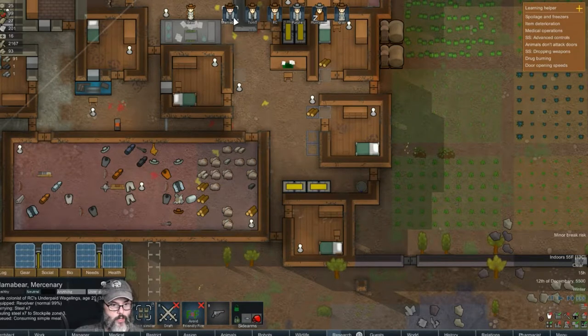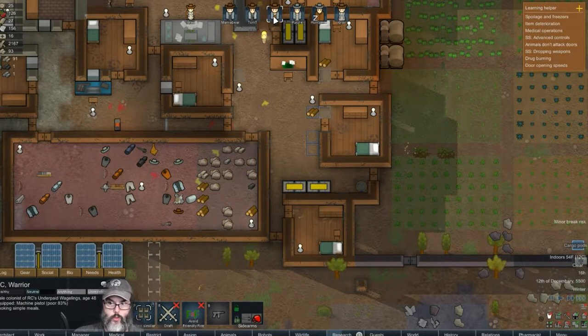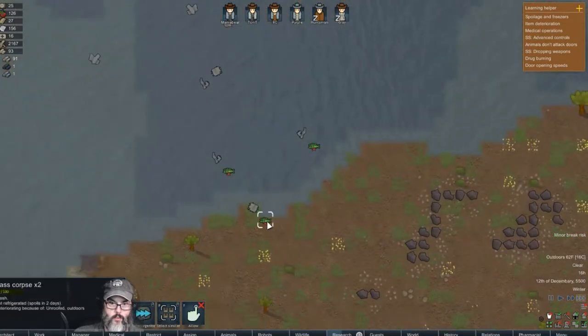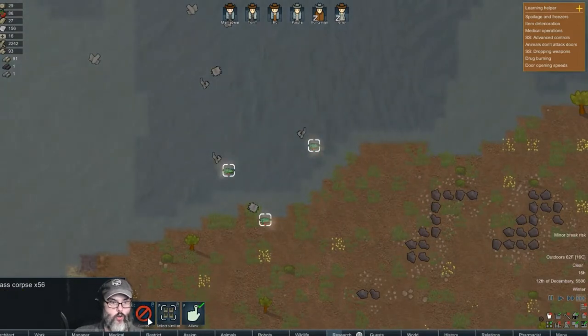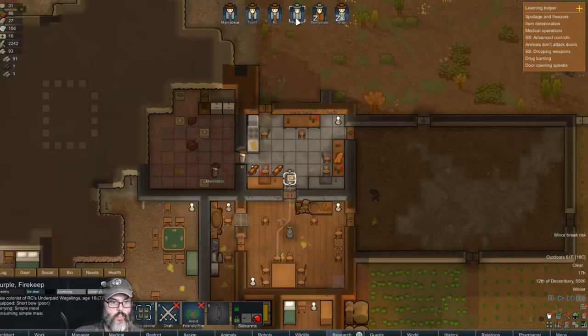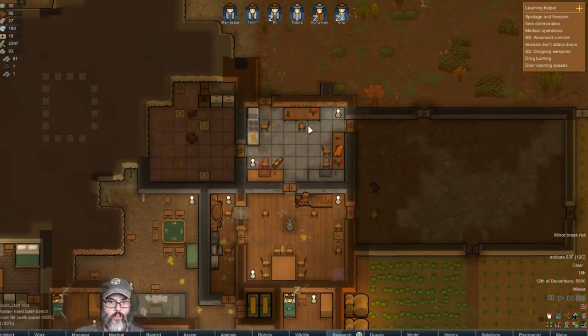Mama Bear is hauling steel, Tom harvesting wild heel root, cooking, cargo pods, some bass corpses. Purple's making a jacket. Sleeping and sleeping — all righty.